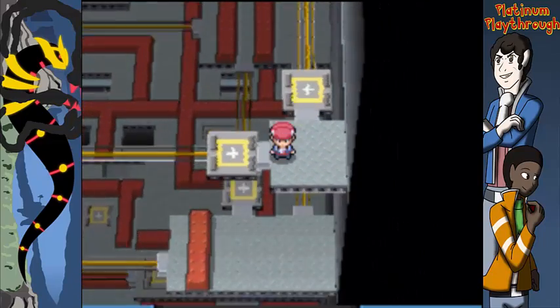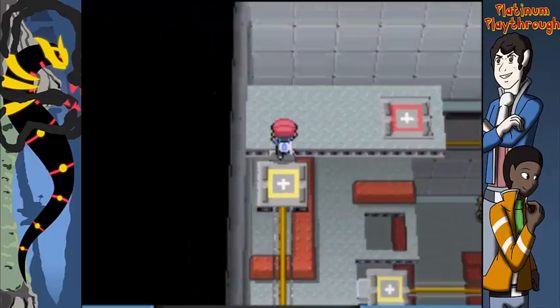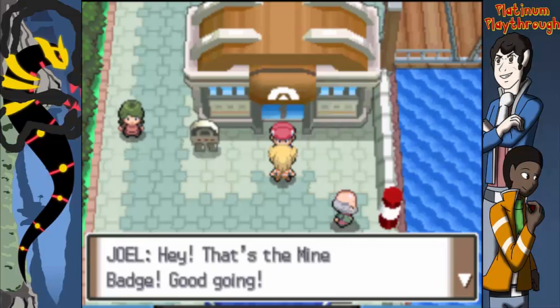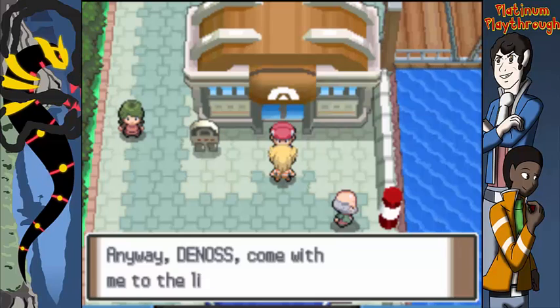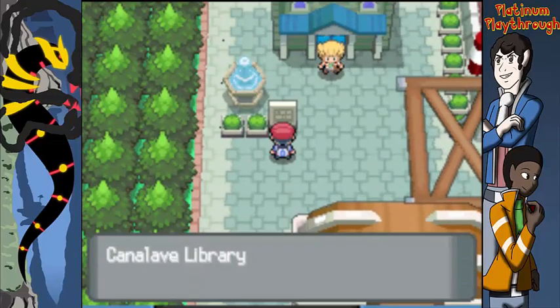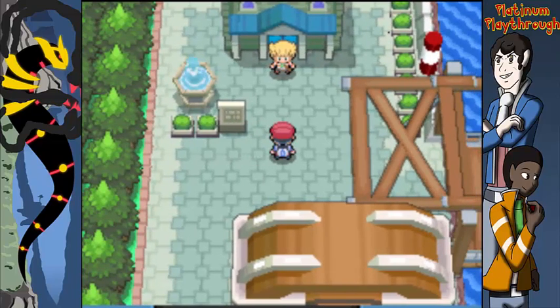Isn't that exciting? Six badges in — how do you feel, Joel? Sounds about right! Byron tells us we're tough enough to consider becoming Pokemon Champion. Cynthia invites us to the library next. You know everything's fun when you have a library card — that's an Arthur reference! Does that show still exist? I think it's still on but they're probably not making new episodes.